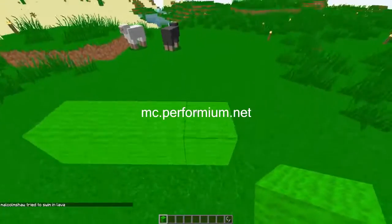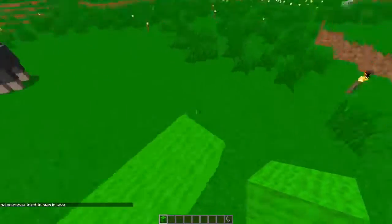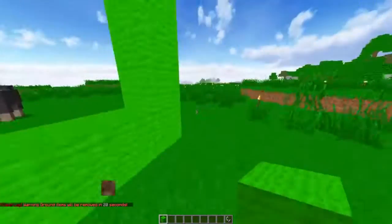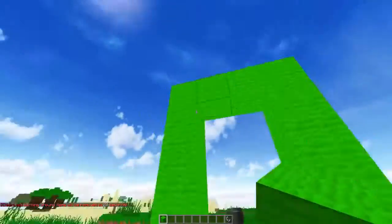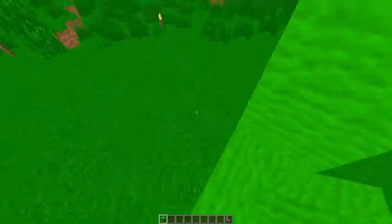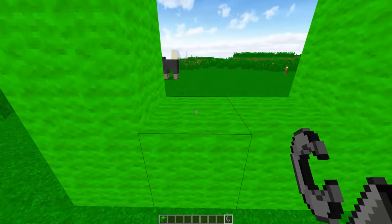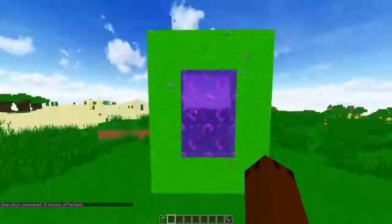Now what you're going to want to do is build up four this way, and then build up four this way — that's the normal nether portal size. For those of you with WorldEdit, you'll easily be able to just do slash slash replace near obsidian five, like replace near five obsidian to lime wall, and it should just do this. If you can only understand it using the lime wall, after that's done you're just going to really simply want to light up the nether portal and it should be done. Perfect — that works completely fine. That's the easy part.